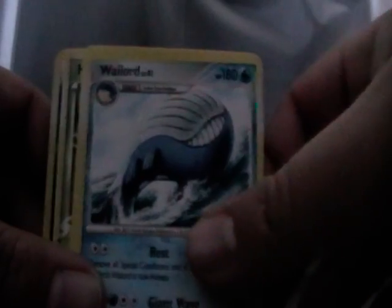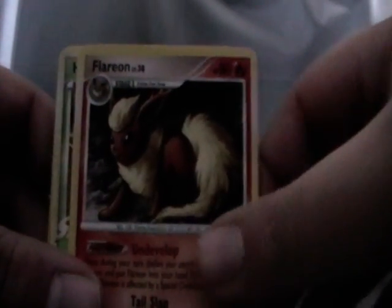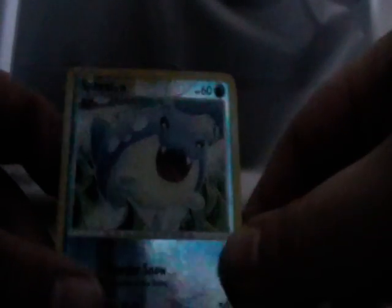Mamoswine, Wailord — from Rising Rivals got Flareon, Heracross. These are reverse holo commons and uncommons. From Supreme Victors: Lopunny, Drifblim. Stadium Champions, Goldeen from Rising Rivals, got Speal.